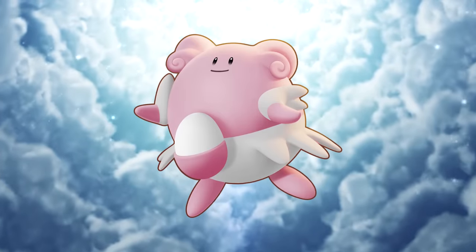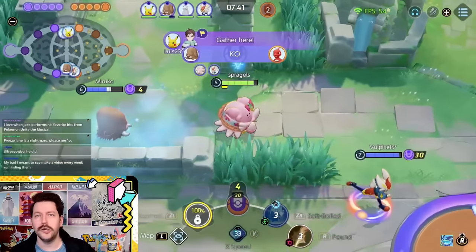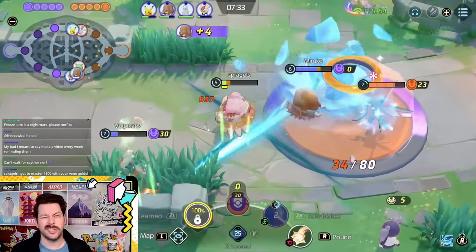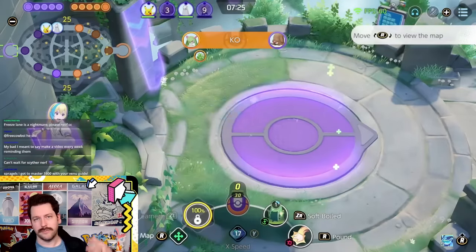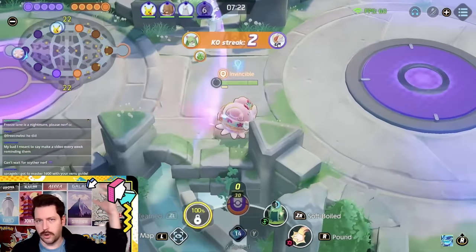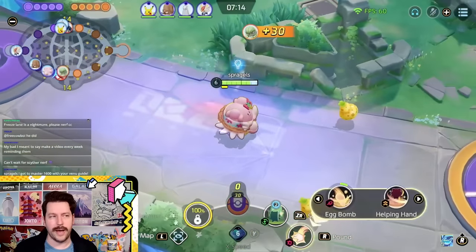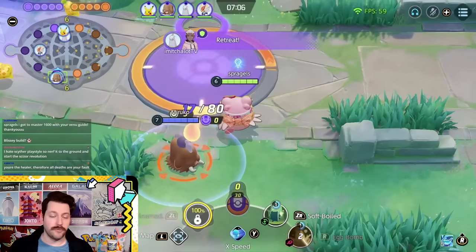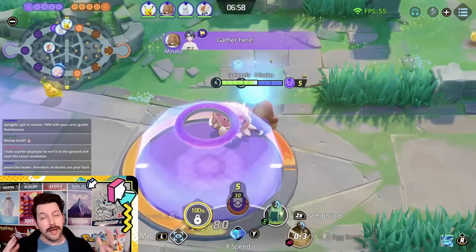The next supporter I'm adding to this list is Blissey — though there are a few supporters that could fill this slot. Clefable is an obvious choice as well. Blissey is that stereotypical healer for the team, with one of the craziest Unite moves in the game. You could definitely play this in the top path, or sometimes fill the bottom path tank role as long as you also have something really bulky in the top path. You have good secure early with Pound, your healing is off the charts, and your Unite move is a game-changing savior in big battles.